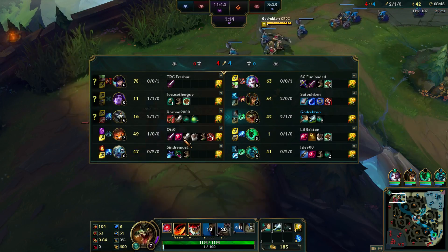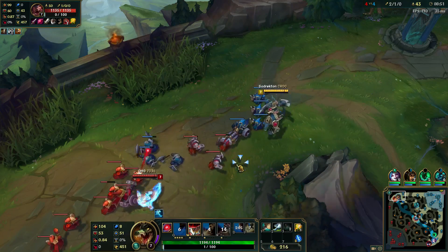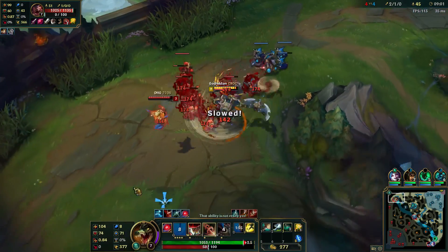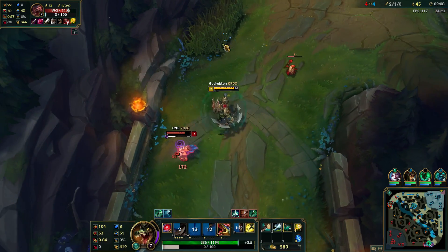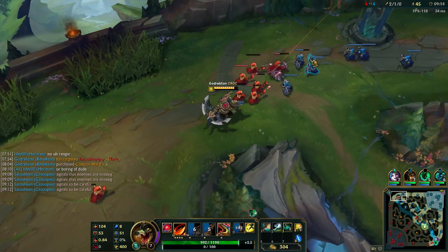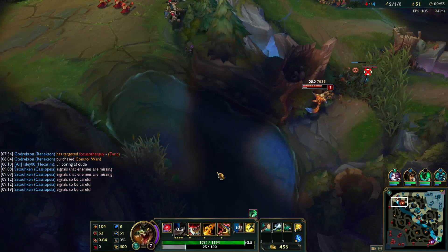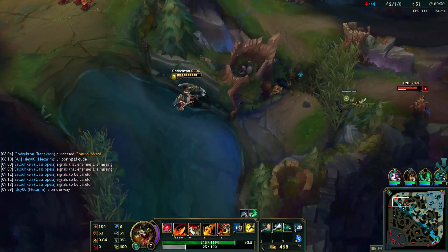I believe he's going Phage with a Ruby Crystal and Longsword. With this lane it's so good to get mobility because he can't hit you. I'm getting Q blocked though. I really don't want to use my W. I got it off in the end. Don't jump over the wall — there's no point chasing him.